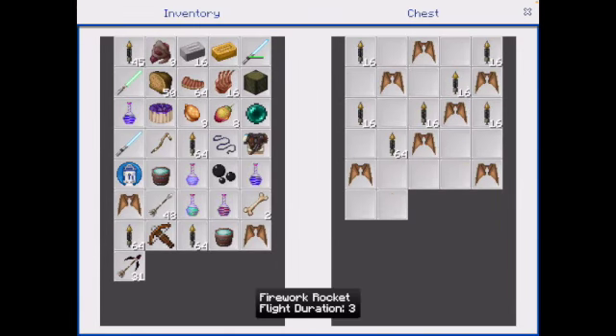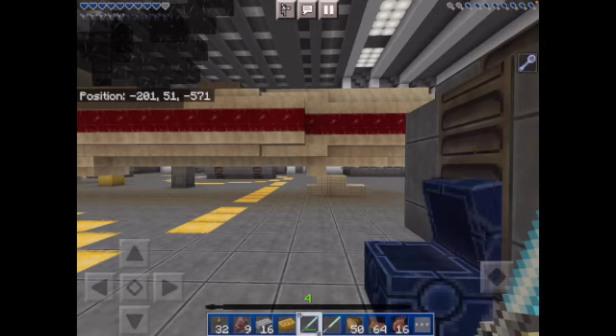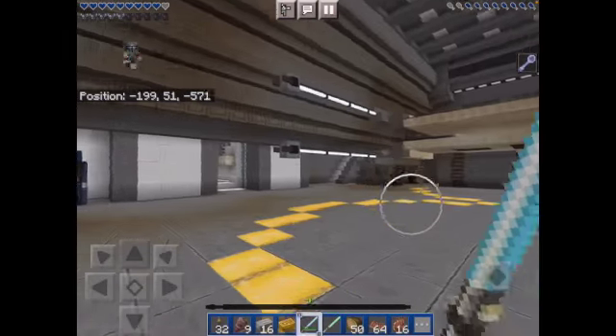Oh yes, Flight Duration 3 too. I'm switching out some of these fireworks. This is good. That'll last me. We will switch out some bones and some string for new elytra. Yeah, that's really good — I was worried about our elytra.